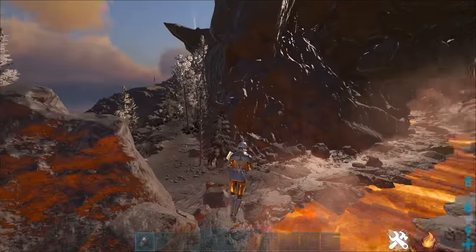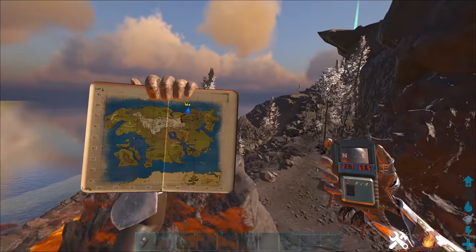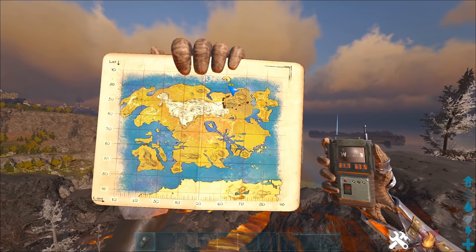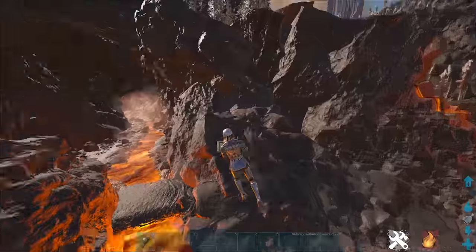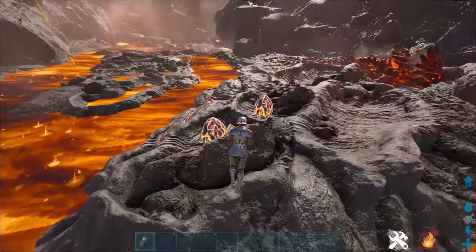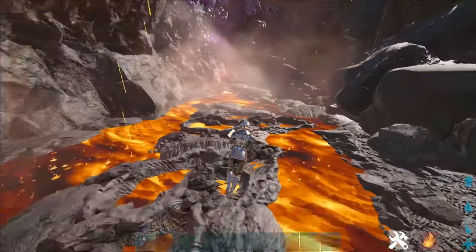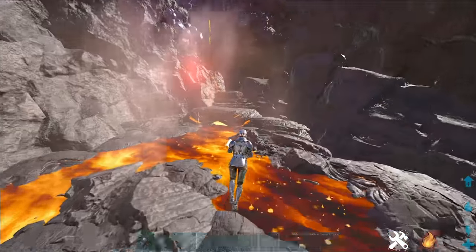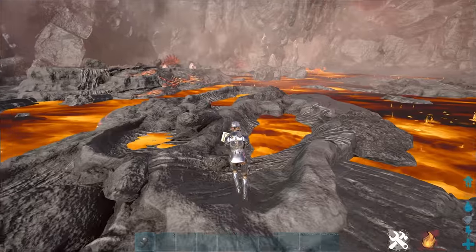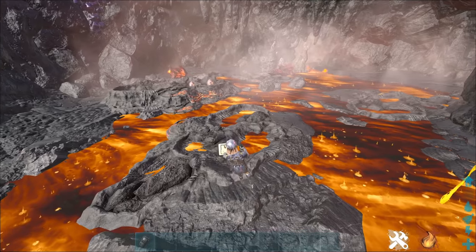While we're looking for wyverns, here's where the magmasaurs are. There's one entrance to where the nests are — it's a little indent in the wall at 21.7, 63.5. Go in here and you'll find magmasaurs and loads of nests. I haven't been able to find ambergris so far, but I'll let you guys know when I do. I'm not sure why more eggs aren't spawning — maybe it's because not many magmasaurs are present.